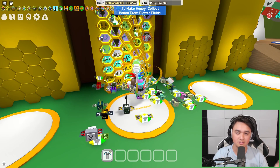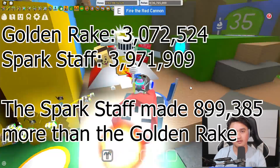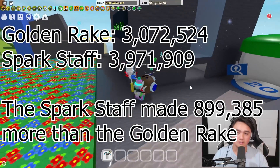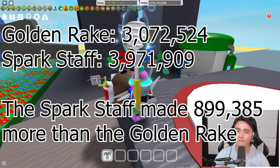There you go — there are the numbers. That's the Golden Rake at the top, Sparkstaff on the bottom, and at the very bottom is the comparison of both of them showing how much each one made and which one made more.